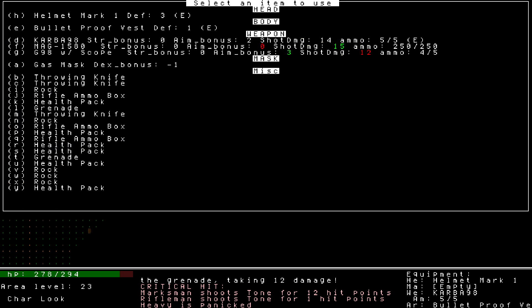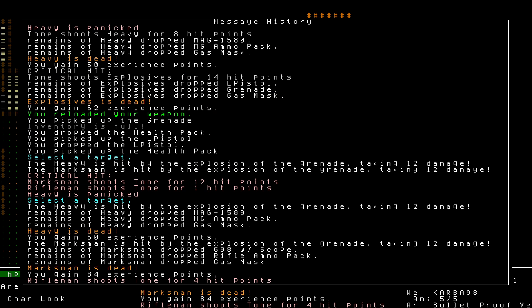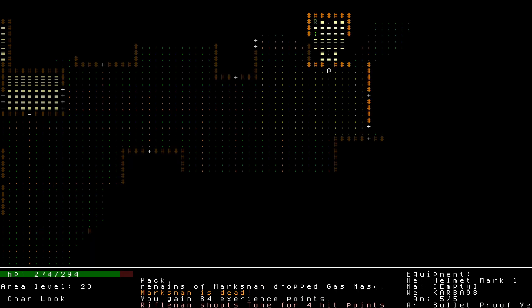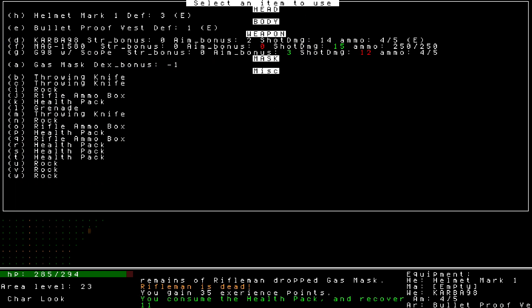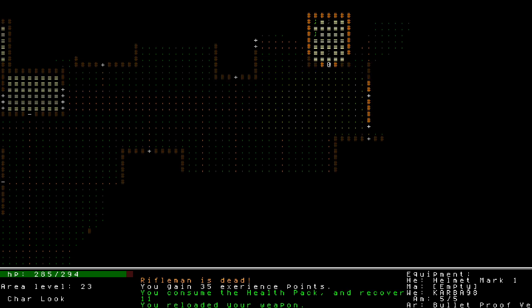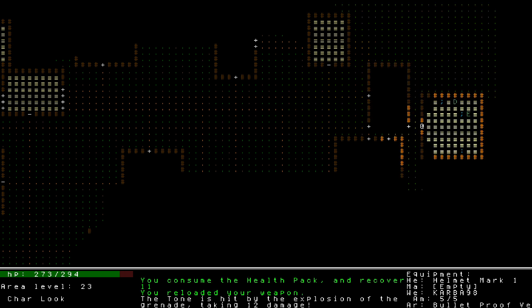It's a double grenade situation. Somehow the rifleman is the one that survived - they must not have gotten hit. I placed it here - are the corners not taking damage? Something's going on there. The grenades being able to one-shot the rifleman is one of the main reasons I use them when there's stuff like that around.